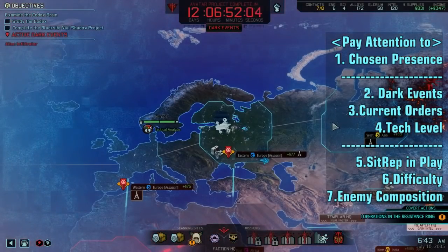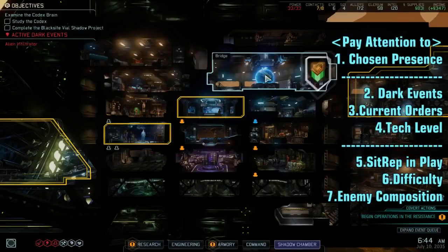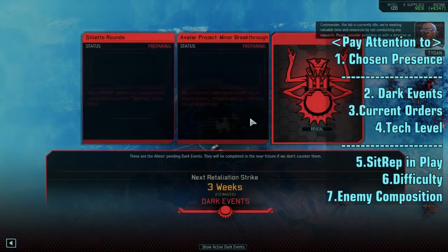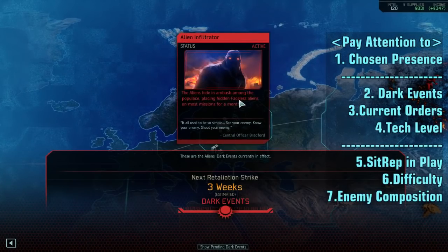Before we start the mission, let's pay attention to a couple more things. We want to check the current active dark events. Infiltrator — the aliens hide in ambush amongst the populace, placing hidden faceless aliens on most missions for a month. That means we have to be super careful advancing and stay away from civilians, because there's a good chance one or two of them will be Faceless. No bleeding rounds, no grenades, no armor — only Faceless.